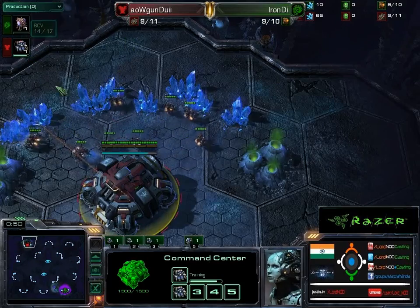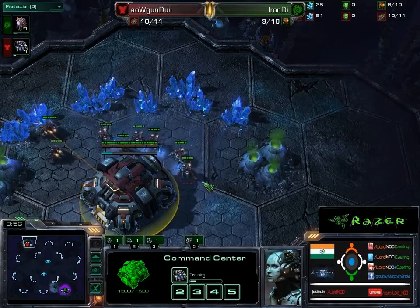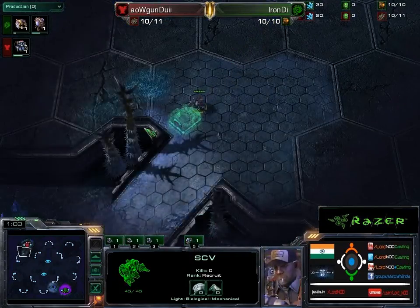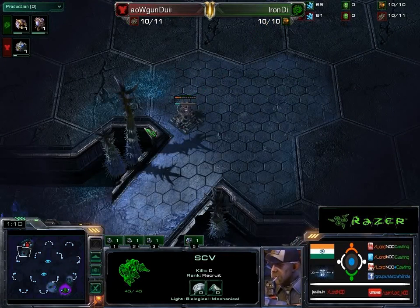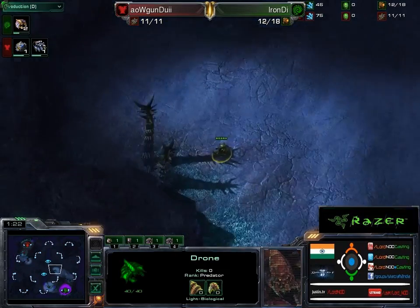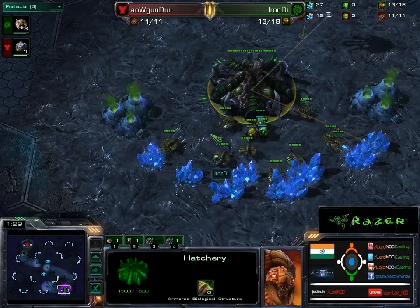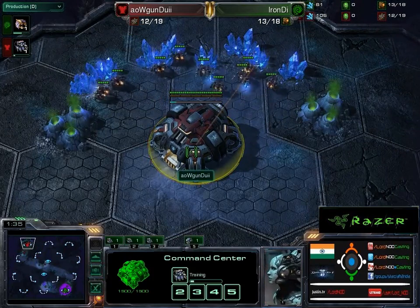The initial production is going as standard as it can be — nothing really special during this time. We all know there's literally nothing much that can happen in the first two to three minutes. Interestingly, one SCV builds and the other one scouts. The drone is also scouting and going a little faster. Both of them are going in good positions and they've just crossed each other in the middle.